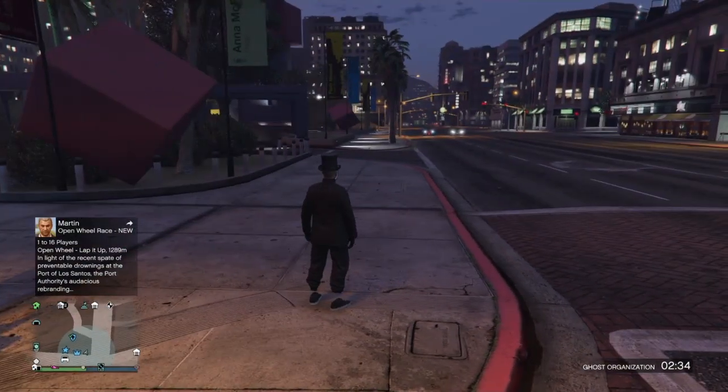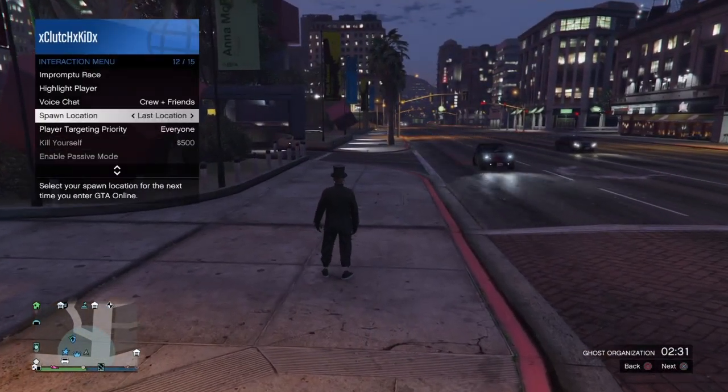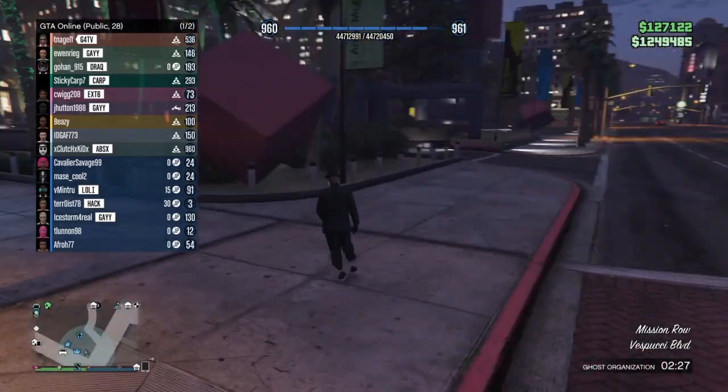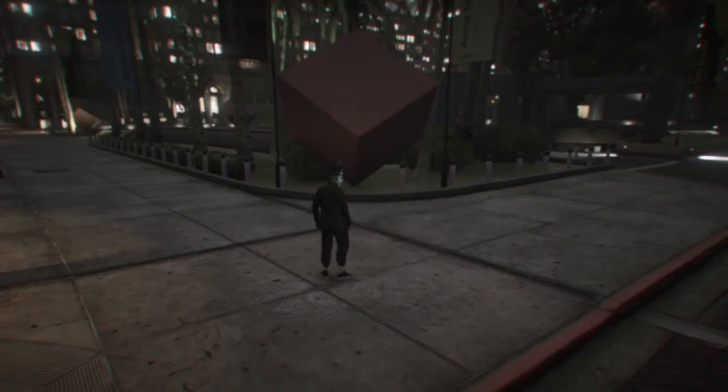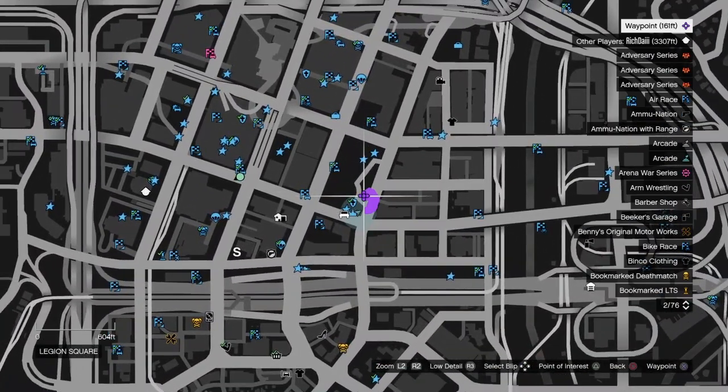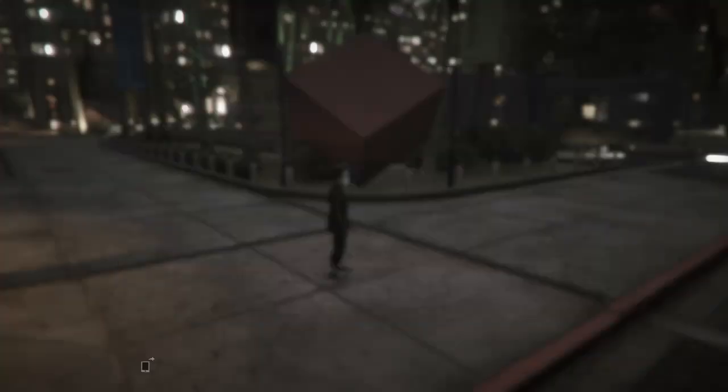You will get 5000 RP every 15 seconds guys. This is not modded — this is 100% legit. All you need for this glitch is a friend that is hosting up a job for you and sitting in the job menu. You need to make your way to this location on the map right here, around Reason Square.